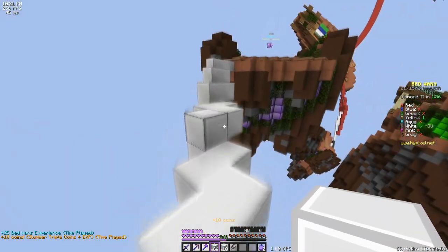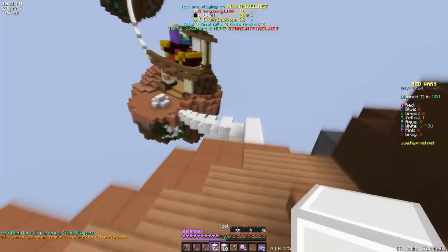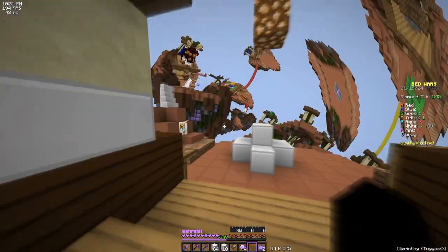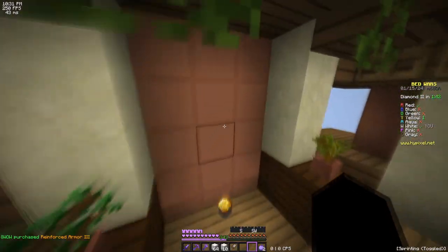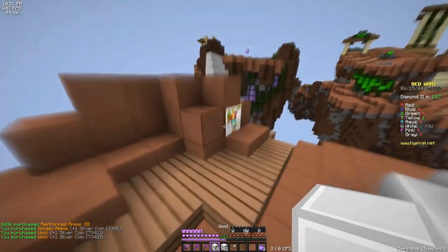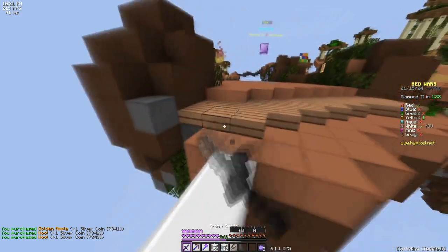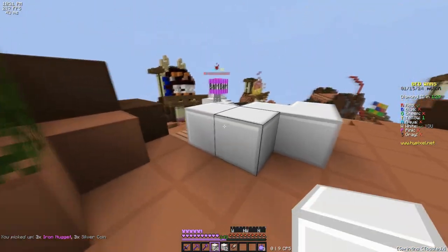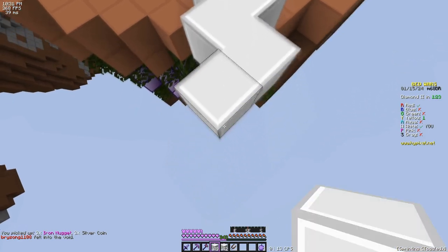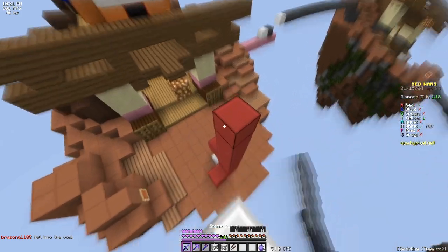I'll go get these diamonds. If red rushes me, he has to go through gray and pink and then he'll be at my base, so I should have time to get here first. And that's if he does rush me — there's a good chance he just doesn't, because he was just sitting at his base for a while. He proceeded to put a bridge up, do absolutely nothing with it, and then fall off the map.